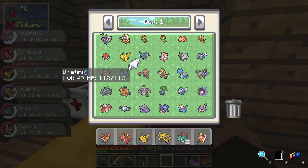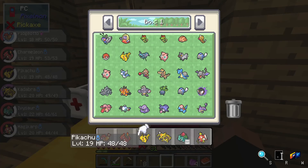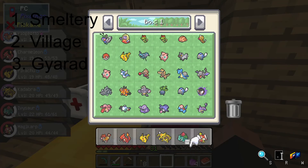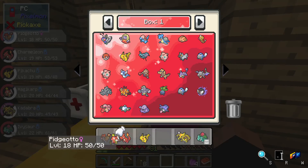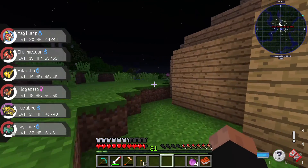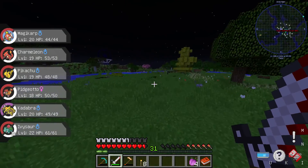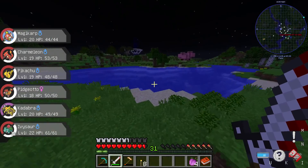I also got a Dratini Level 49. I think I'm going to quickly choose a team — like a Pokémon team — real quick. Because today I have a couple things I want to do: first I want to try and build a smeltery, then I want to try and find a village, and evolve my Magikarp into a Gyarados, which won't be too difficult — we just got to level it up once. So now I'm going to go run around, get some of the stuff I need for grout, and try and level Magikarp up.